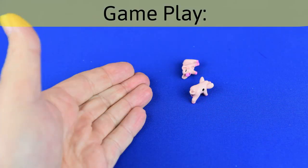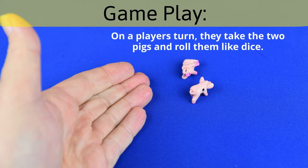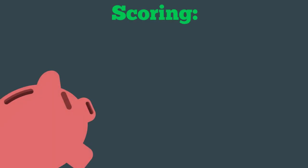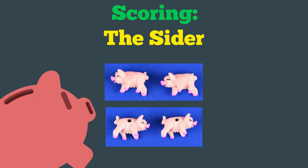On a player's turn, they take the two pigs and toss them in the air above the table, much like how one would roll dice. Depending on how the pigs land will determine how many points are scored for the roll. The sider is when both pigs land on matching sides — both sides with the dot or both sides without the dot — and is worth one point for the roll.